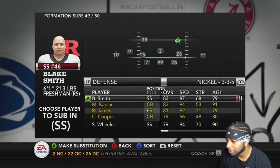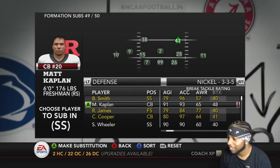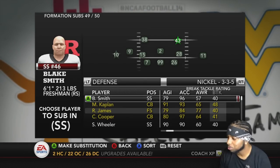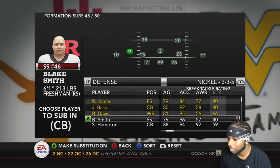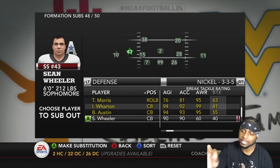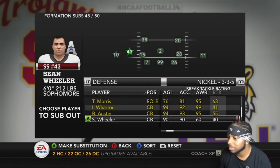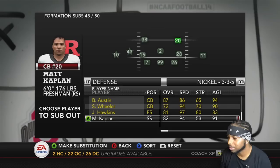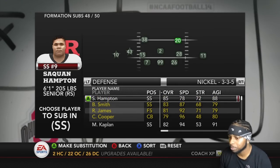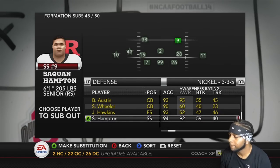Kaplan is nice though, man — he's at 82 strong with that 94 speed. He got higher awareness than the actual strong safety. Brandon Wheeler right here — that's that nickel spot that Taylor Douglas was in last year. He's gone, so I want Wheeler right there in the nickel so he can play closer to the line and make plays. Do I want to put Hampton there or leave Kaplan? 89 awareness versus a 65 — and the decision is made.